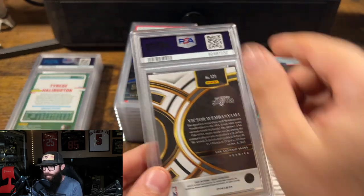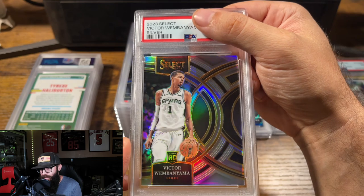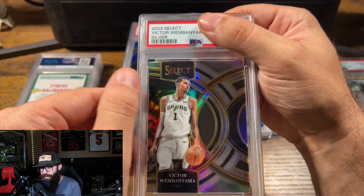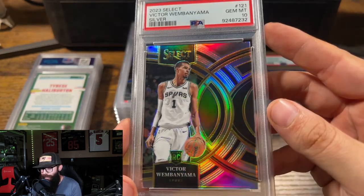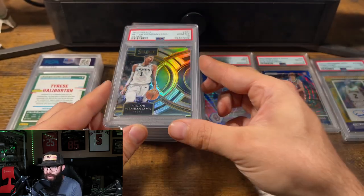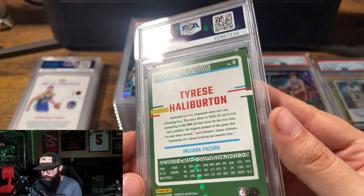This is another Wemby — a Premier level. This was the big card, the silver. I had this one at a 10 — I for sure had this one at a 10. Gem Mint. I think it's at least a $400 card. Pretty stoked on that. This card was also not mine.